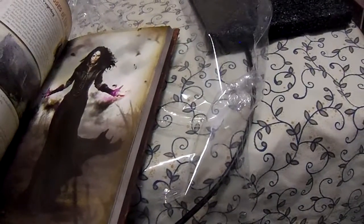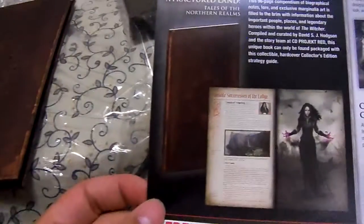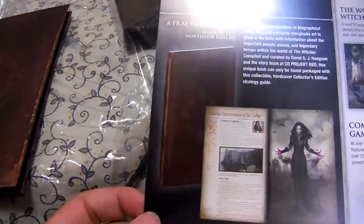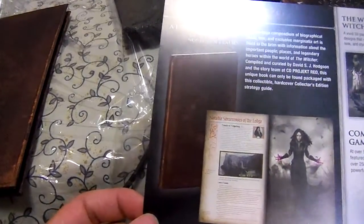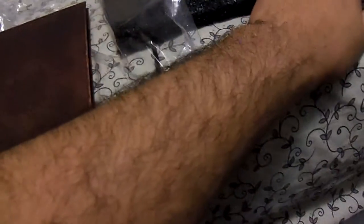This is about regions and stuff like that. This is about more like — oh, this character, sorceress, stuff like that. It's like a synopsis I think. Yeah, so lore — really a bio and lore type of deal. Very soft, very nice.